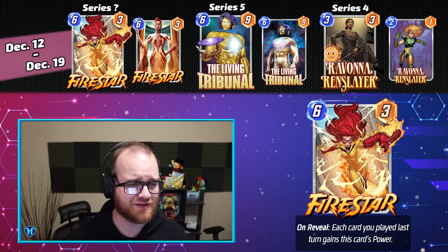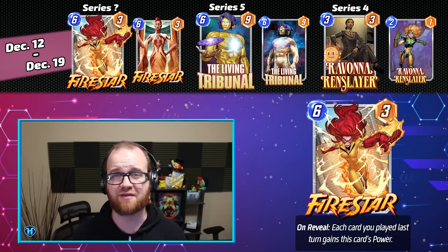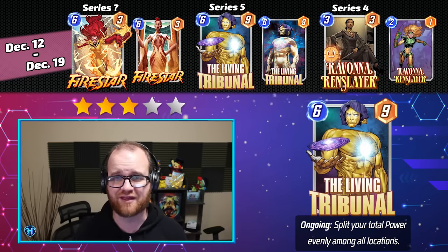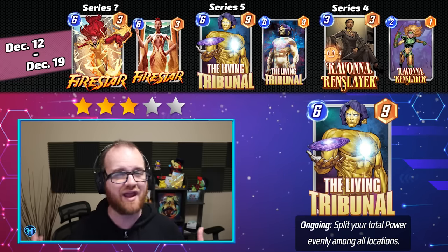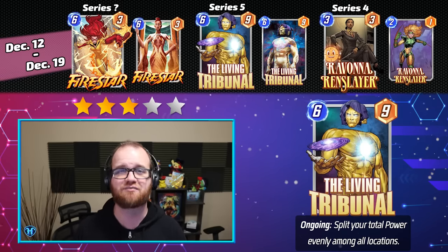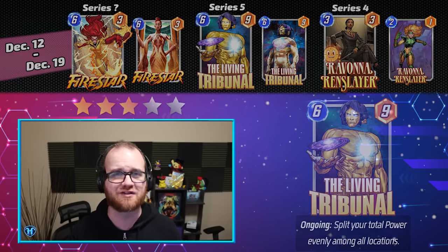Our second week of the December season, running from December 12th through the 19th, contains Firestar, The Living Tribunal, and Ravonna Renslayer. I'm giving this Spotlight Cache a middle-of-the-road 3 out of 5 stars. Living Tribunal makes up the bulk of that rating — he's not only Series 5, but basically not replaceable in any archetype he's contained in. So if you've been looking at Living Tribunal decks as something you want to play, this is a very worthwhile week to open regardless of the overall rating, because of the unique effect that Living Tribunal brings to the game.